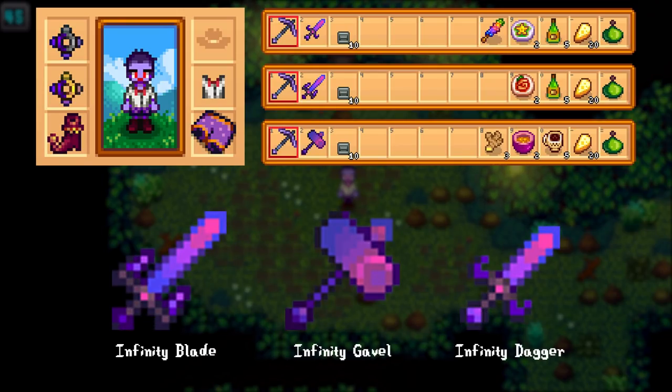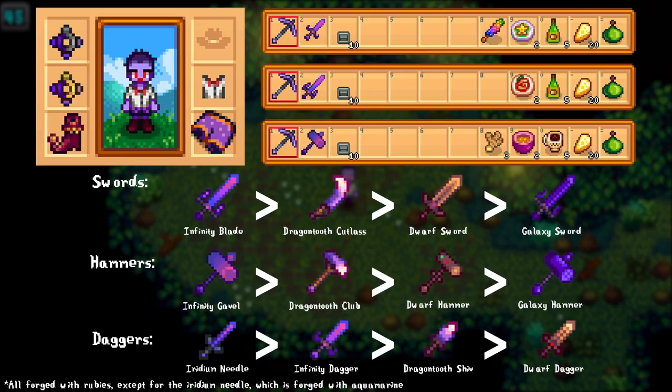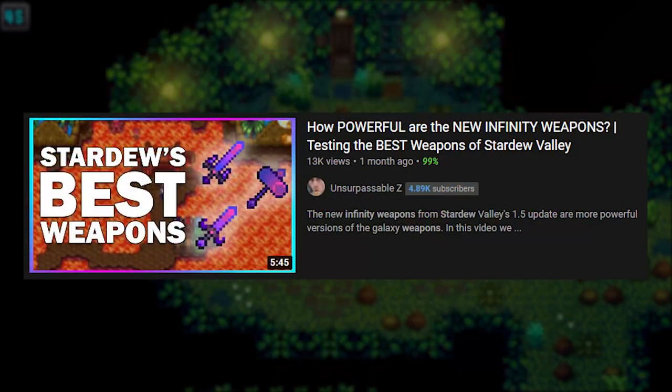You can technically use any weapon that you want, but you'll want at least a galaxy level weapon or else you won't really be able to do any sort of real damage to enemies. Whether you use a sword, a dagger, or a hammer is entirely up to you, but here are my best picks for each category. There can be a lot more enemies on these floors than you might expect, so having a good weapon will go a long way. If you want more info on the infinity weapons I made a whole video on them.